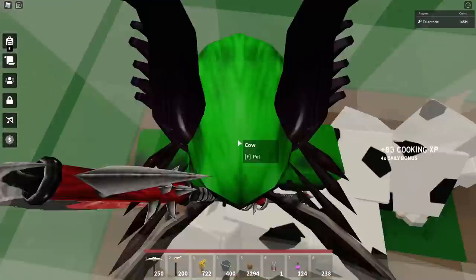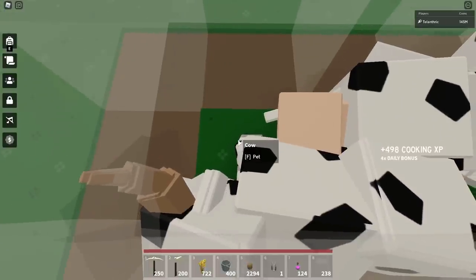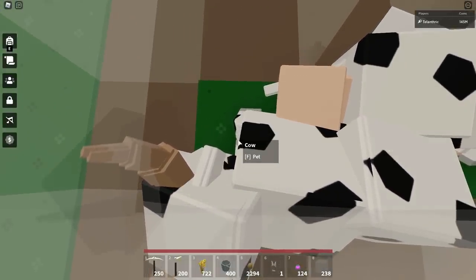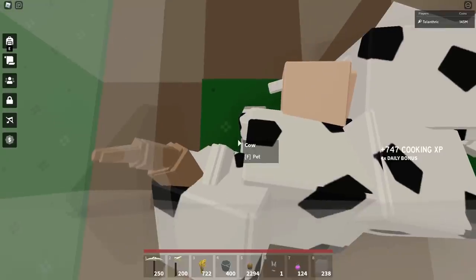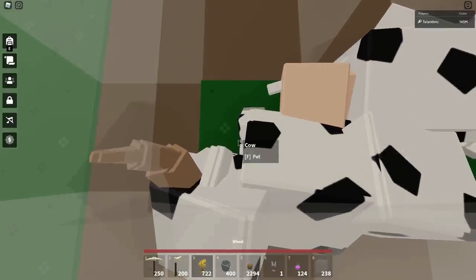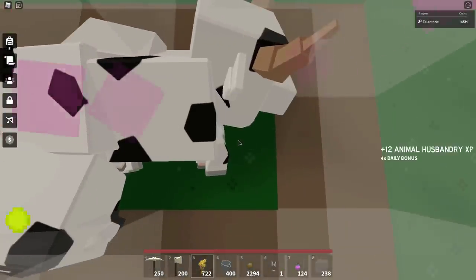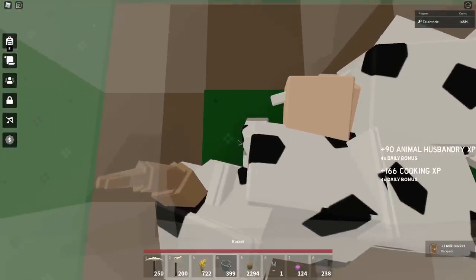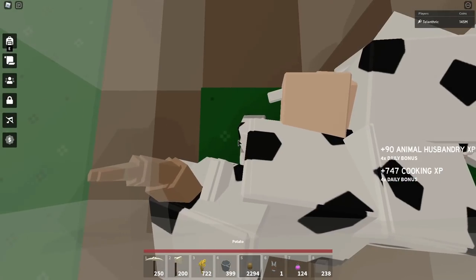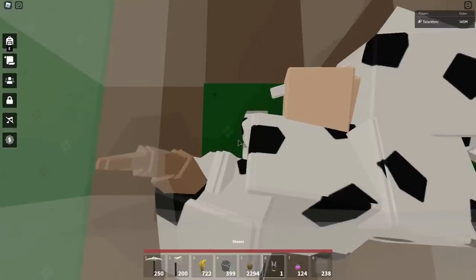Start recording the macro — for Tiny Task it's Control-Shift-Alt-R. Once you start recording, take out the wheat, then walk sideways while spamming F, walk back while spamming F, take out the bucket, walk sideways while spamming F, then do the same thing with the potato, and then do the same thing with the shears. After you do that with the shears, stop recording the macro.